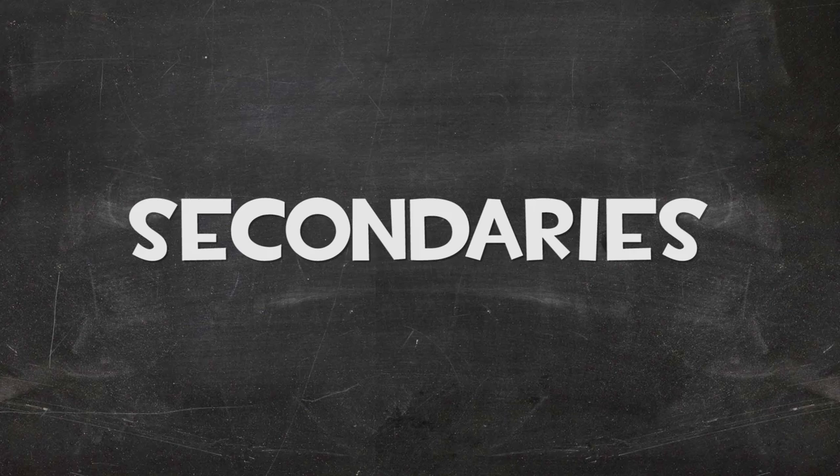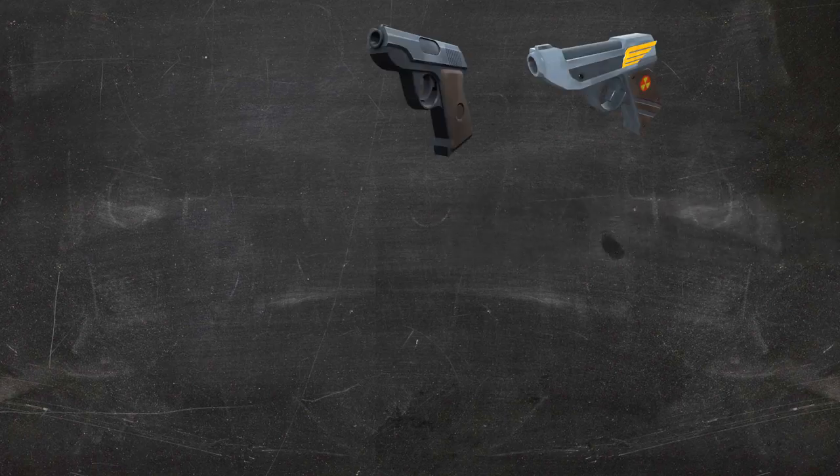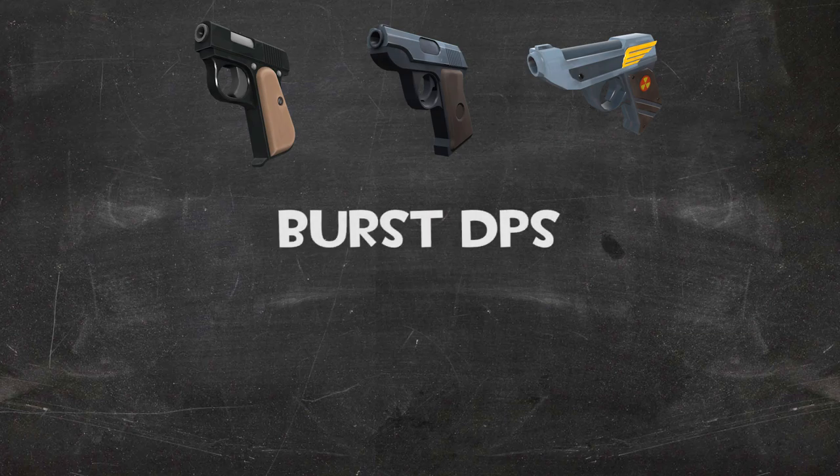Now let's take a peek into the scout's secondary arsenal. This will be a bit quicker, as there's only three weapons we really need to look at here and they're all pretty similar. I'm talking about the Pistol, the Winger, and the Pretty Boy's Pocket Pistol. We're going to do all of these together, starting with burst DPS across the board.